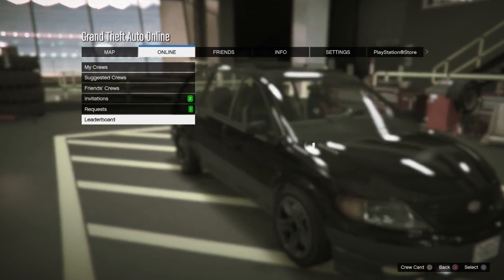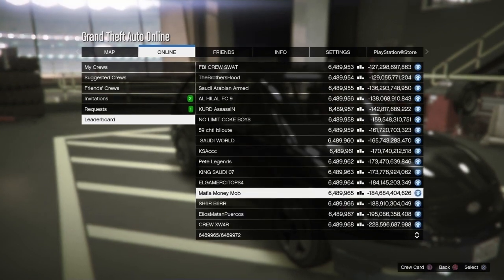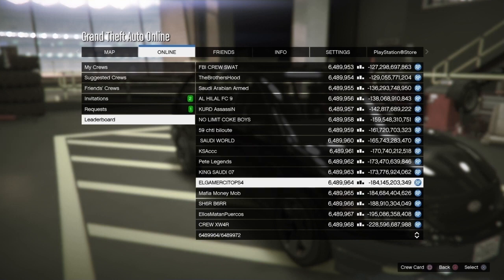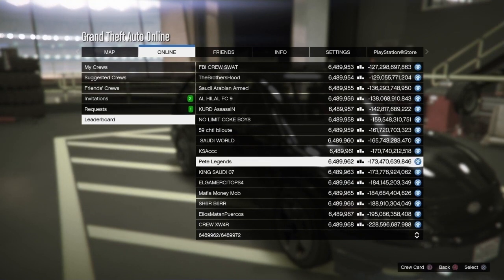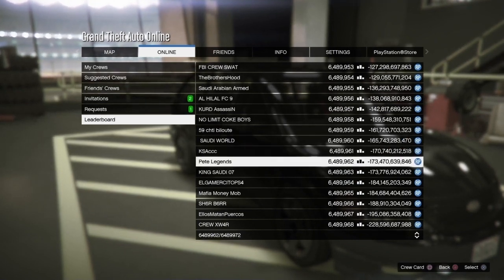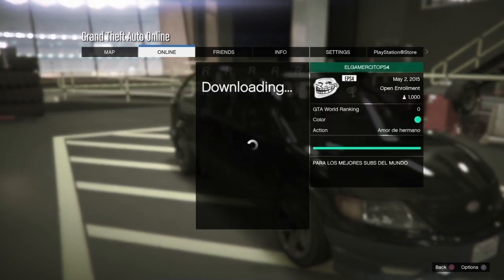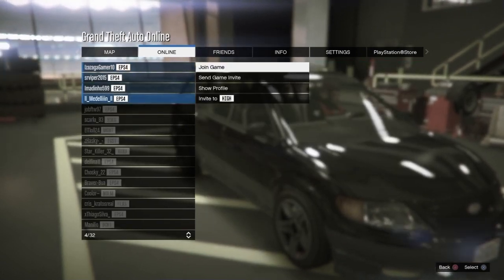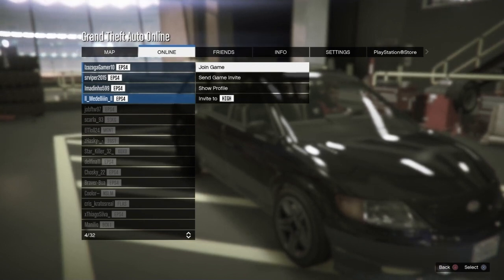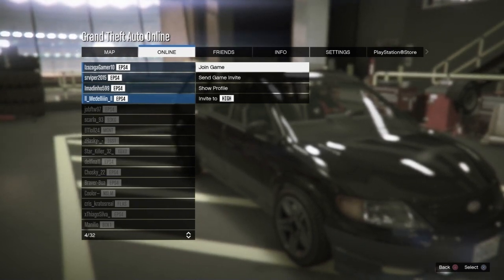Once the Leaderboards pop up, hit up to scroll all the way down to the bottom of the list, then keep going up until you find the crew 'L Gamer Something PS4.' We need to click on this crew if we are on PlayStation — there is a member in this crew sitting AFK in a mission in an invite-only session, which is going to allow us to do this completely solo. This person is AFK 24/7 essentially, letting us do this glitch.